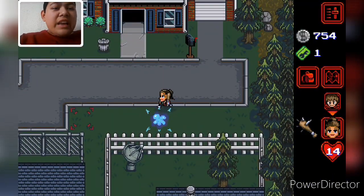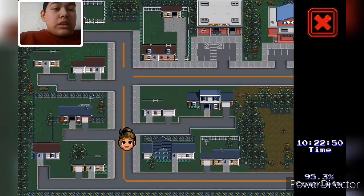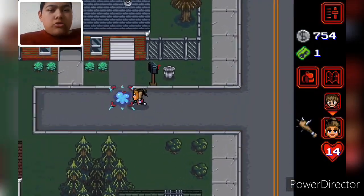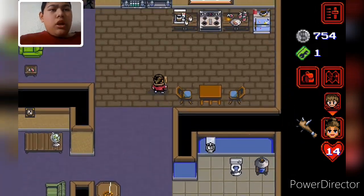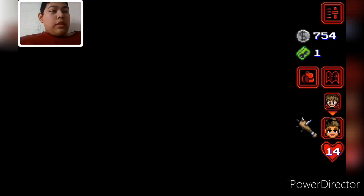We're almost done, you guys! Which house did I need to go in? I'm going to check in here. Hey, get out of here! Shoot! Thanks for a heart. Anyone in here? Hello? No one in here? Nice. Okay, nice. Thank you.